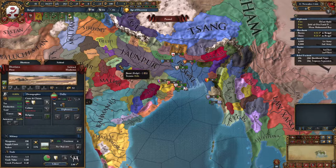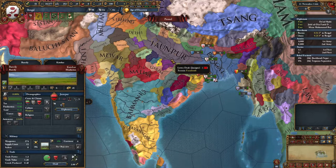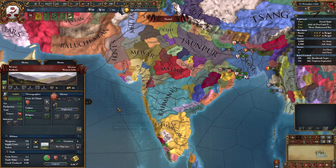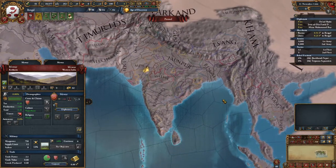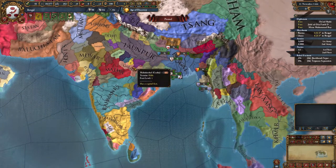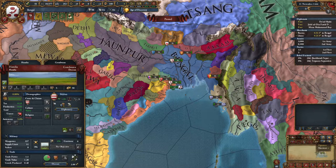Janpur would have been a good alliance if only as a temporary one, since they're also Sunni. Malwa actually does seem to like us, but they're in the middle of a mess and might have their own diplomatic issues — Gujarat doesn't like them, Bahmanis doesn't like them. Nobody really likes Malwa except for some smaller nations. We could actually ally Malwa, but they're a little far away to help us with any bordering wars here.